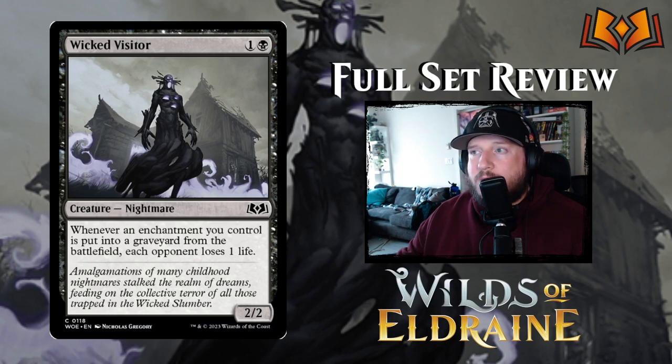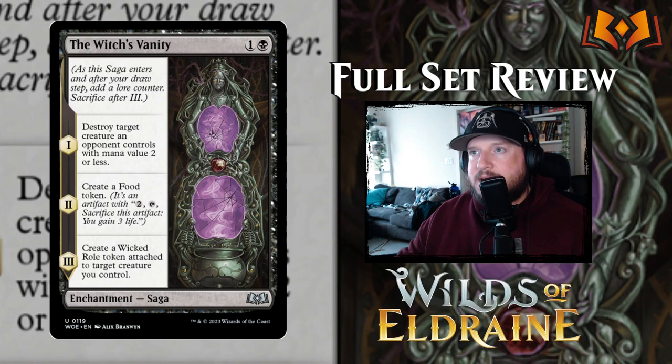Wicked Visitor costs one and a black for a 2/2 Nightmare. Whenever an enchantment you control is put into a graveyard from the battlefield, each opponent loses one life — okay, not great but not bad. Last for black is Witch's Vanity, one and a black for an enchantment saga. Chapter one: destroy target creature an opponent controls with mana value two or less — really strong to play on turn two. Chapter two: create a food token. Chapter three: create a Wicked Role token attached to target creature you control. This is on par with something like Okiba Reckoner's Raid — play it early, destroy their turn-one or two creature, then get a food token you can bargain later. I think this is really strong.